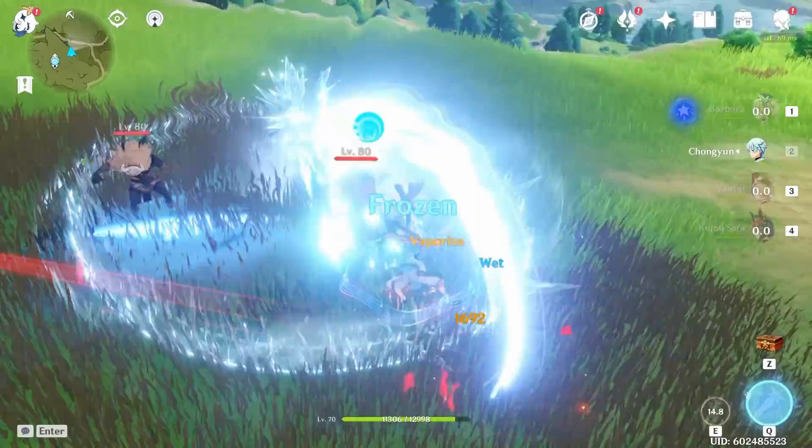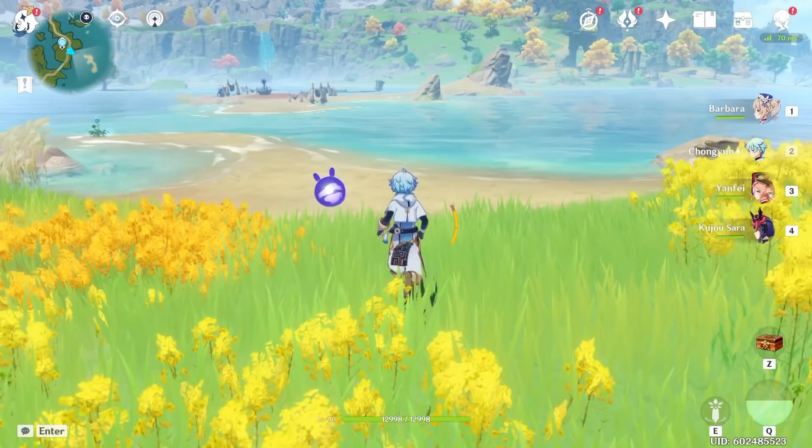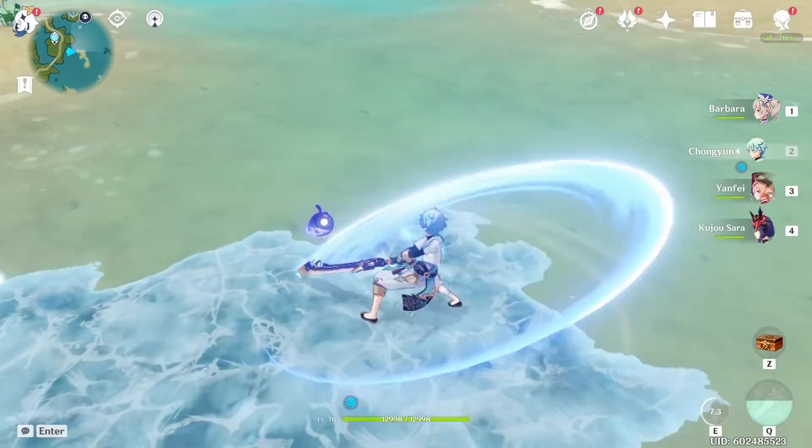Next we have Chongyun, who's able to infuse anything in his little AoE with the cryo element. Any normal attack he can make into cryo, which is pretty cool. Also, with his cryo field he's able to slash around with his sword and make anything into a cryo ice bridge — even while outside of the radius for a little while. You don't have to always be in it.